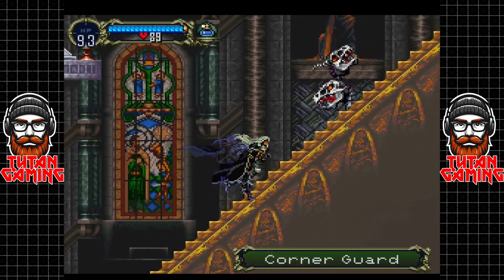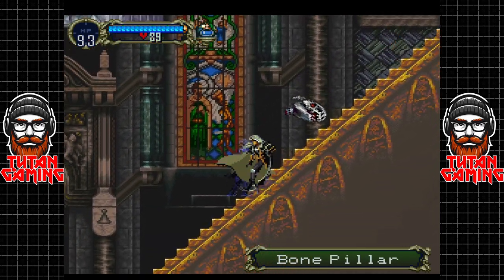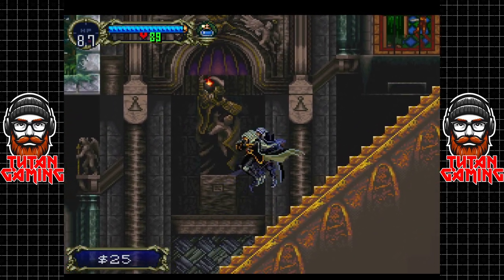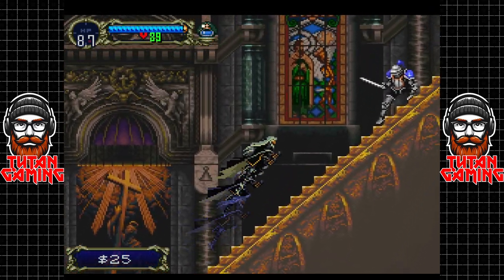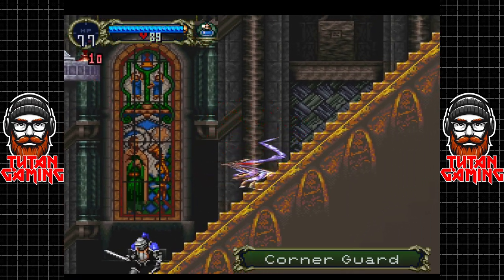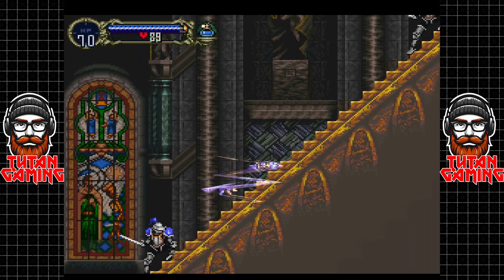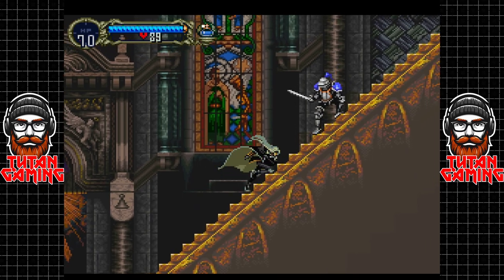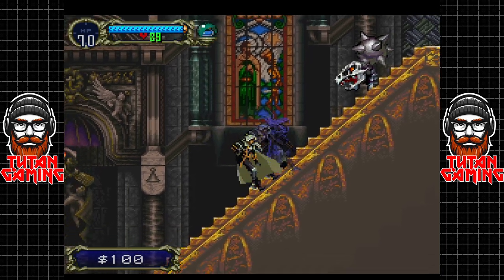Now these corner guards aren't too much to write home about. However, these guys kinda suck, because it's kicking my ass and all it's doing is rolling down the stairs. Fun fact, off camera, those things weren't an issue at all. But what is an issue is me continuously changing into a wolf because of the triggers on this controller. I shall have to remap that button because it's really annoying.